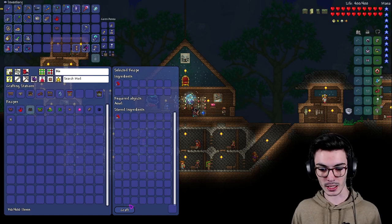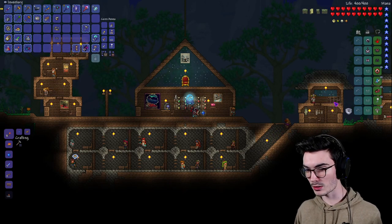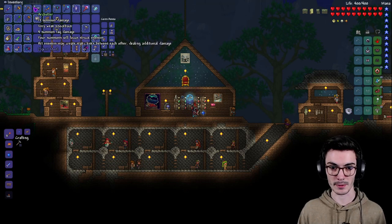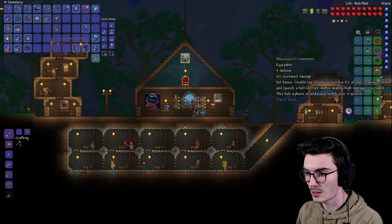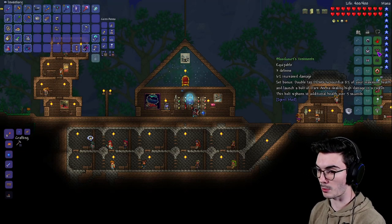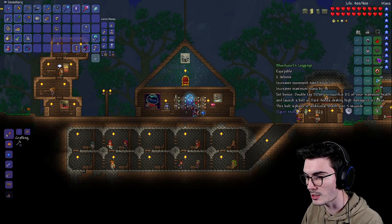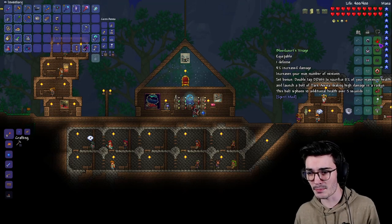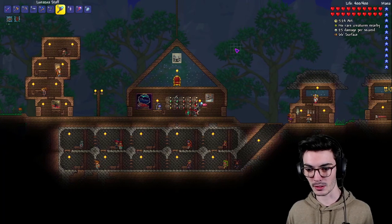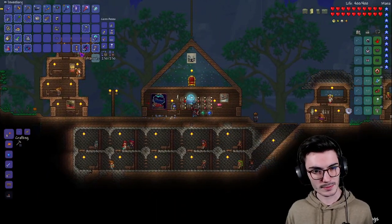So we're going to make these — Blood Quartz visage and leggings, bada boom bada bing! Now we have 17 defense and 15 damage. Wait, we actually do less damage now. The set bonus says double tap down to sacrifice 8% of your maximum health and launch a bolt of dark anima dealing high damage in a radius — this bolt siphons 10 additional health over 5 seconds. Okay, it increases movement speed and maximum mana too.